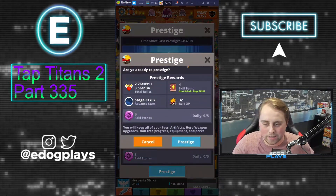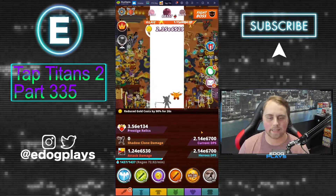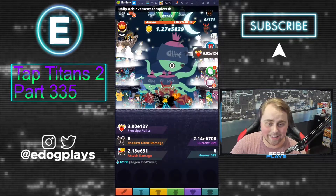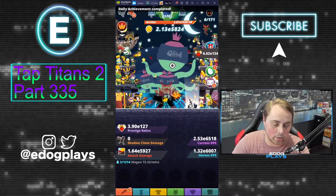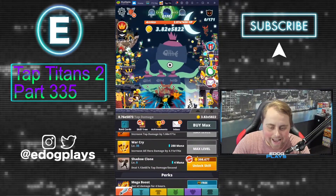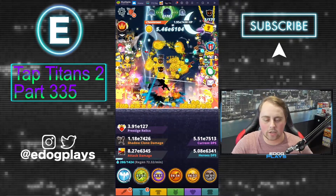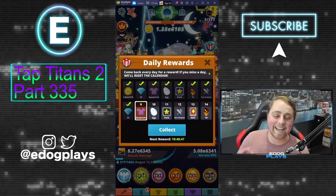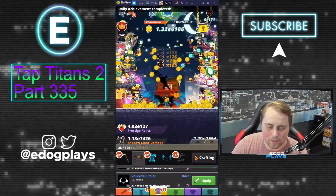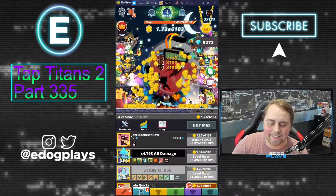We're going to start off today with a prestige, still getting another skill point there plus 32 raid XP — always nice to get some of that. That's another good way to increase your raid level: by pushing and gaining stages. You do get a little bit of raid XP that way; it's not a lot compared to raid attacks, but it definitely helps. Daily reward day nine is going to be some equipment pieces — all five commons. That's okay. We're going to switch back to melee and continue to push.